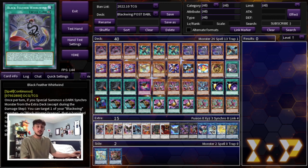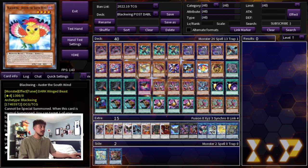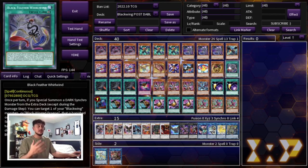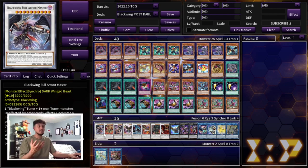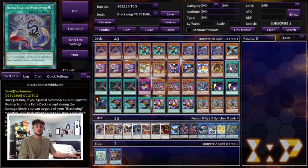Then there's the new Black Feather Whirlwind. It's not as good as Black Whirlwind, but it has a cool effect where you can special summon cards as an extender. The other key effect is that you can put a black feather counter on the field, and then remove a single black feather counter to protect a dark monster you control from being destroyed by battle or card effect. It says dark monster — not Blackwing — so you can protect cards like Hot Red Dragon or any of your extra deck cards, which is just another great form of protection.